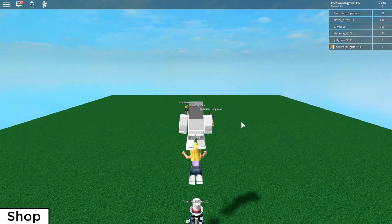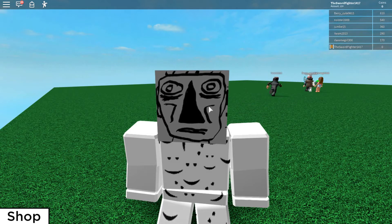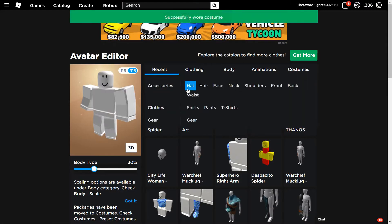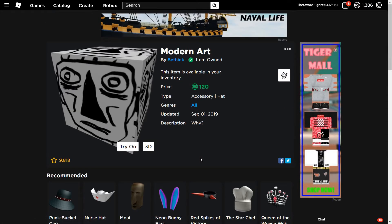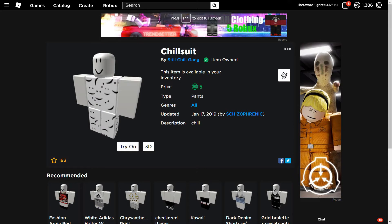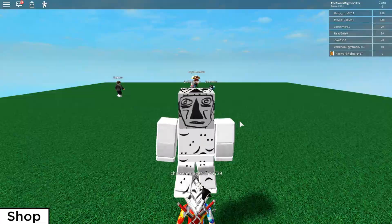This last one I call 'Chill Art' — it's very special. You've got a bunch of chill faces and a big Modern Art head. Go to Hats and select Modern Art — it's 120 Robux, though there's another art hat by Bethink, the creator of Adopt Me. Then buy the Chill Suit — by the Chill Gang — for five Robux. Sorry if the audio sounds bad. Throw that on, hop into game, and you should look the same.